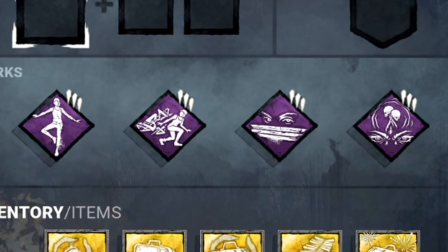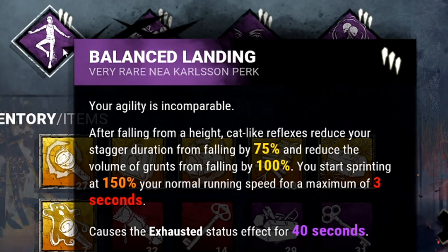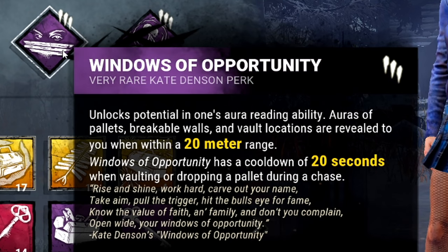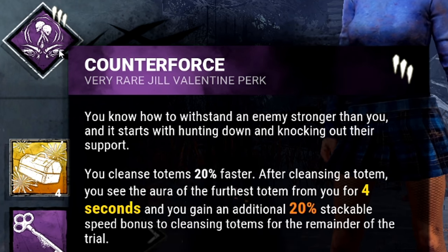Nea's lore-based build is: Balanced Landing because she jumps off buildings; Urban Evasion because she loves crouching; Windows of Opportunity because she knows her surroundings well and adapts; and Counterforce because she is a rebel and wants to destroy things.